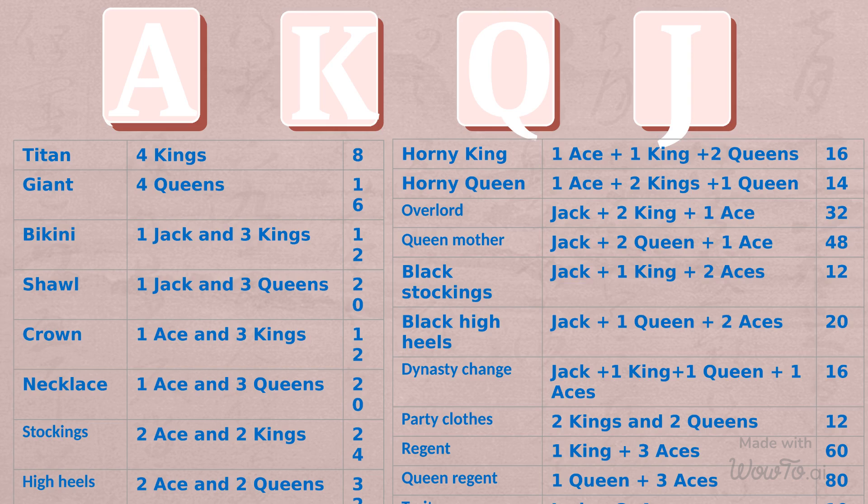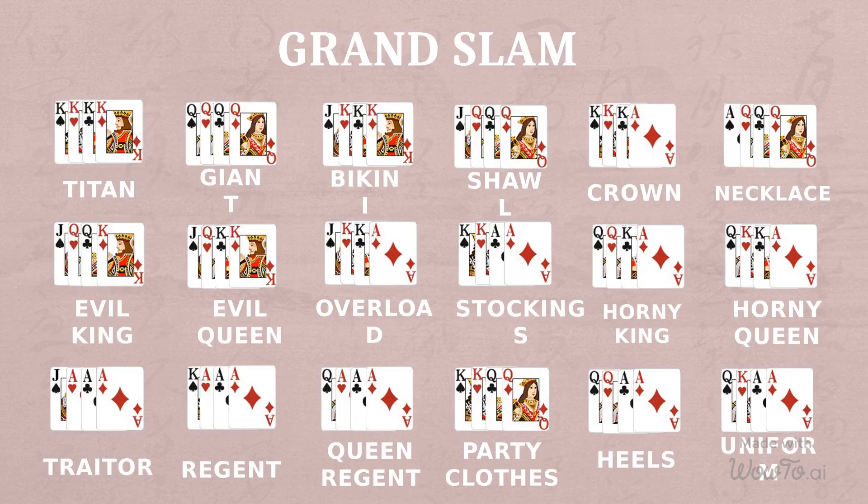An example of the grand slam is the arrangement and combination of A, K, Q, and J of different suits. There are 24 categories of grand slam, and each type contains one or more combinations.